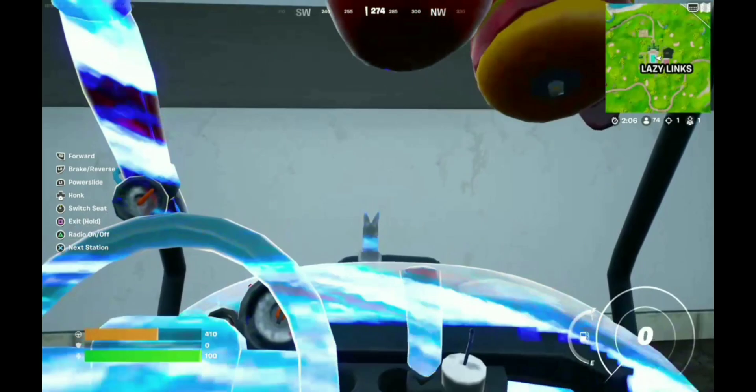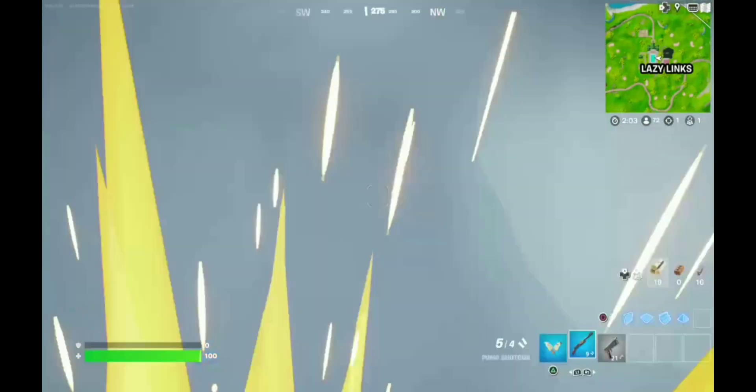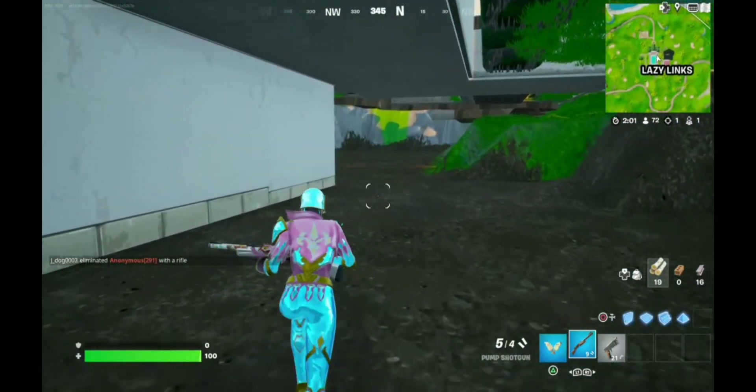Go in full speed at that bush, and it should make your screen look like this. Once it is like that, just exit the golf cart, and now you are under the map.